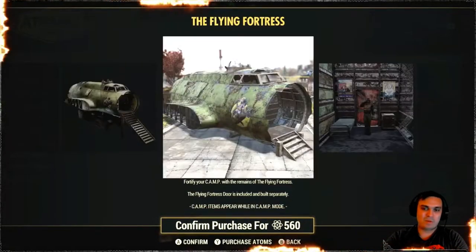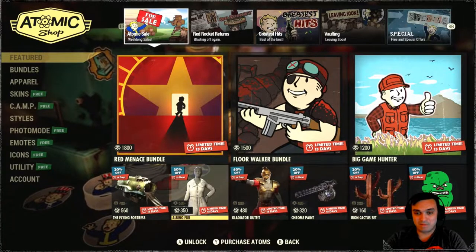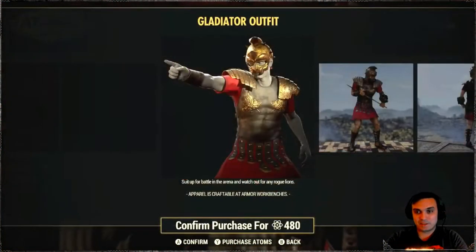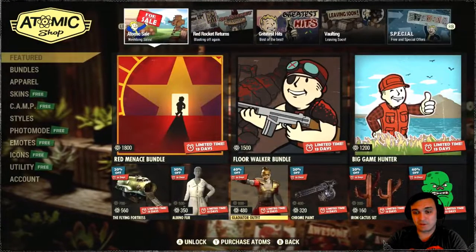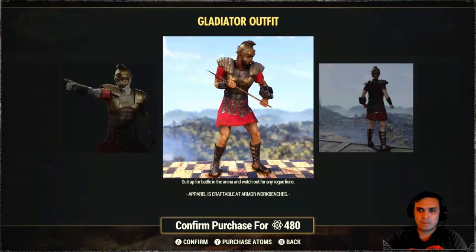If this were to be a 50% discount, maybe I would even recommend it. But still, I recommend saving those atoms. Gladiator is a pretty good one, but it's a very old one. It's got a 40% discount, not that bad. By the way, through the helmet you can still wear the bandana if I remember correctly.